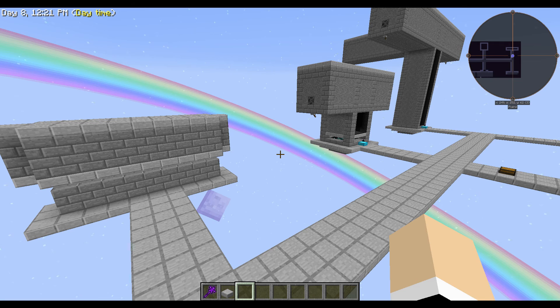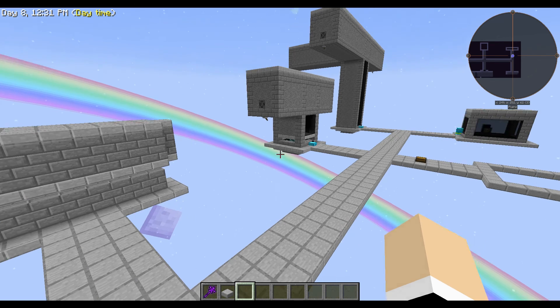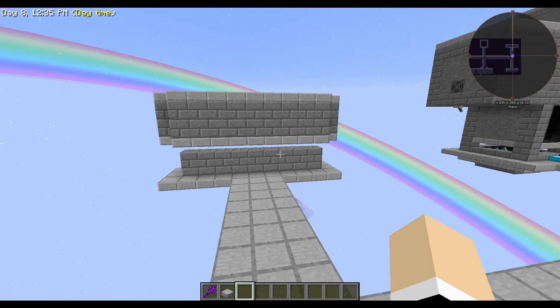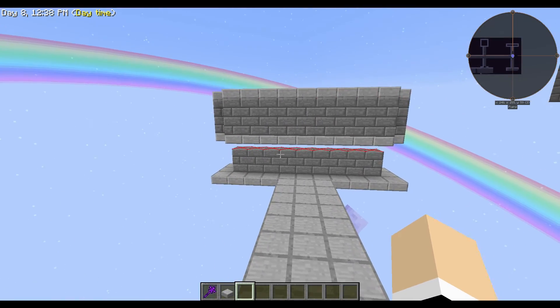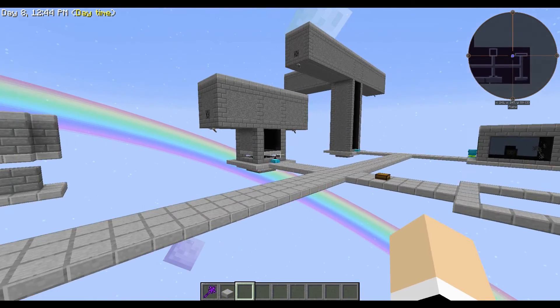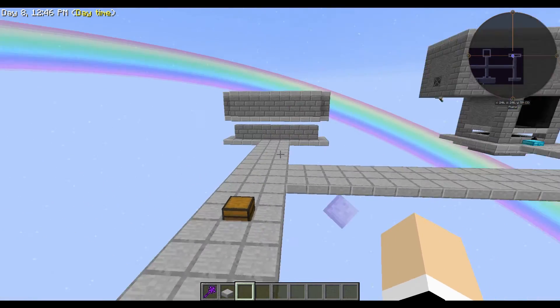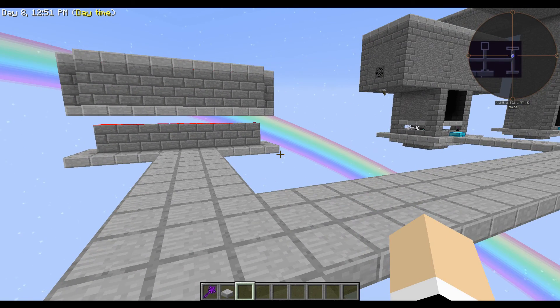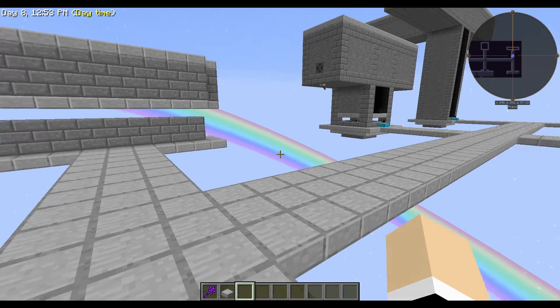There are different types of mob farms all over the place — people are doing different things. The whole point of a mob farm is to have spawnable spaces. If we hit F7, you want spaces with red X's and a way to kill them. This is how I make my mob farms in the skyblock packs I play.